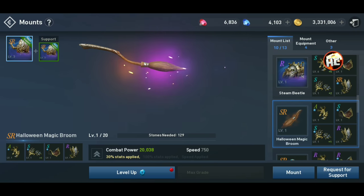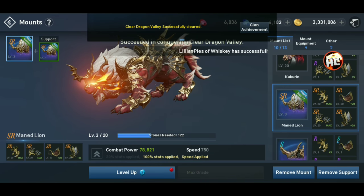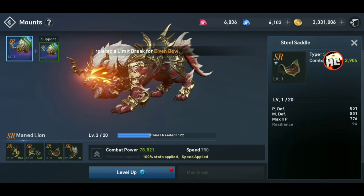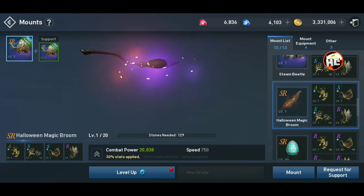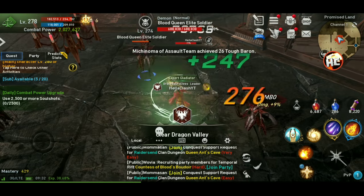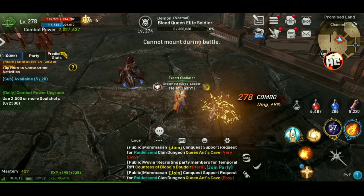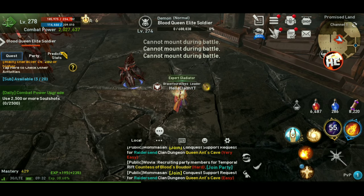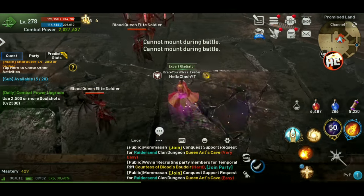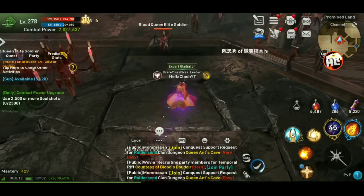I don't know if you know this, but you have one mount selected for support, which gives you your stats, and then you can ride a different one. So we can keep the stats from our lion for attack, and we can mount the broom. So in game now, if you want to mount up, we can take the stats from our lion but ride the broom — which kind of makes sense. My little sorcerer-looking Bishop guy actually looks pretty natural on a broom.